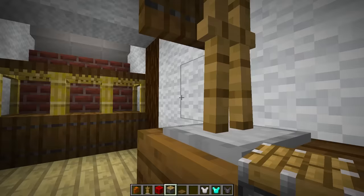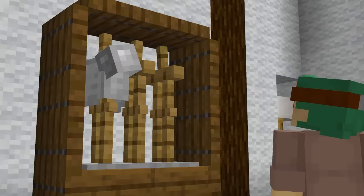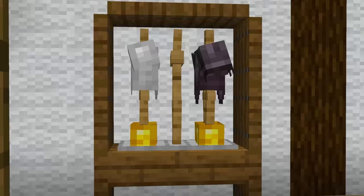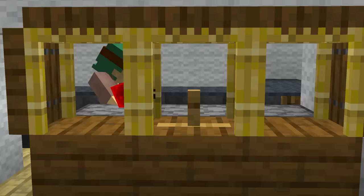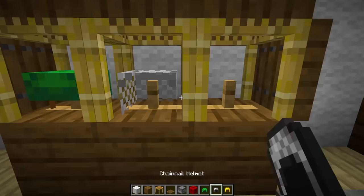Armor stands take up way too much space, and with 1.20 you're gonna need somewhere to store all your cool new trims. Using a piston we can push the stands closer together to build a more efficient armor rack. To go along with your new armor displays, here's a really cool way to show off your helmets: by dropping an armor stand into a block and adding scaffolding above, we can create this cool helmet display to show off your most precious gear.